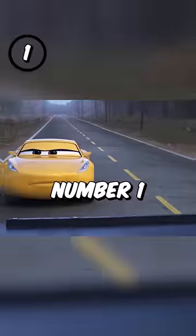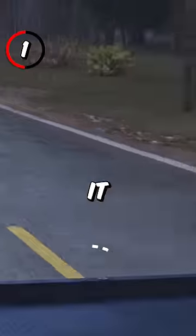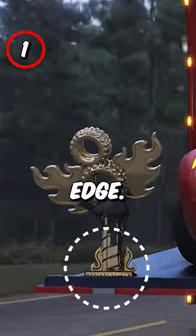5 Goofs in Cars 3. 1. When McQueen first puts Cruz's Demolition Derby Trophy on the ramp, it looks to be farther from the edge, but in the very next shot, it's on the edge.